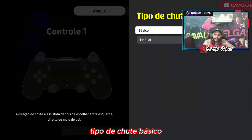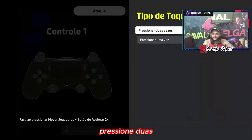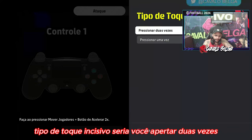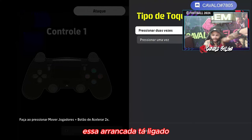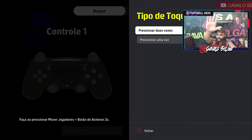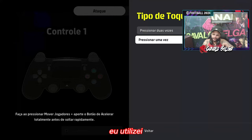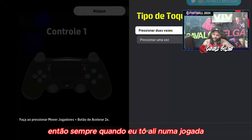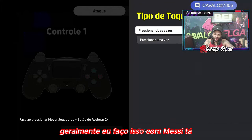Tipo de chute: básico. Eu só jogo no básico, não jogo no manual. Tipo de toque incisivo: pressione duas vezes. O que seria o toque incisivo? Seria você apertar duas vezes e o jogador esticar numa arrancada com a bola — tipo, você aperta duas vezes e ele dá uma arrancada para frente. Eu havia tentado o de uma vez, não curti. Então continuo pressionando duas vezes. Sempre quando estou numa jogada, tento apertar duas vezes para ele dar uma esticada para a bola — geralmente faço isso com o Messi.